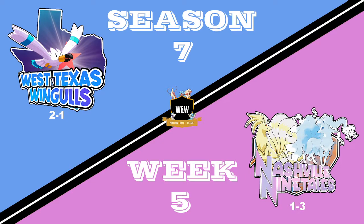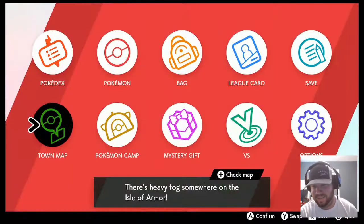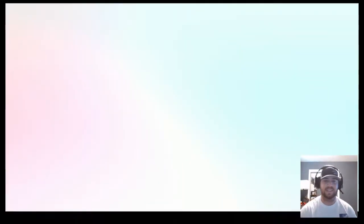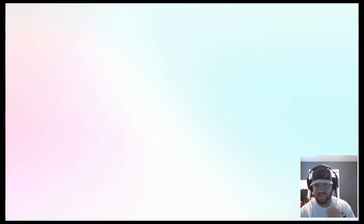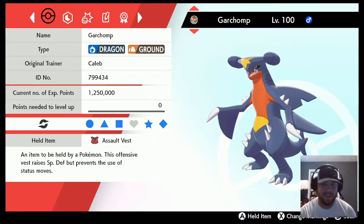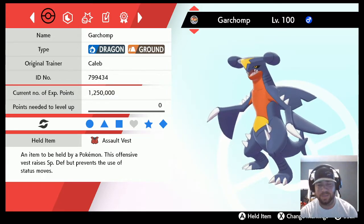I am now in the West Texas Wing Goals draft server — hopefully audio is not too loud. We'll go over the team real fast like we usually do. We're going to get a few usage stats in. Hopefully we win this game because if we win, we take our division and lock it up, win first again.